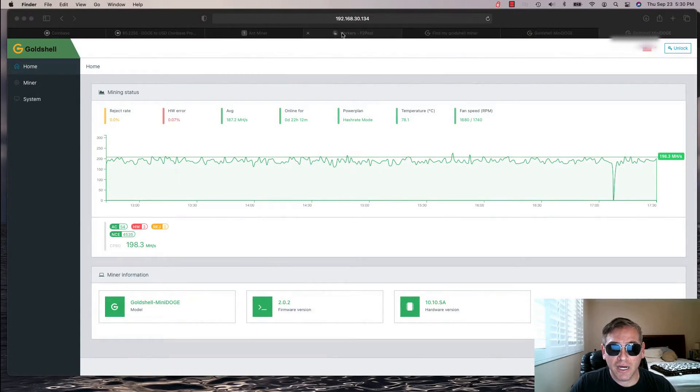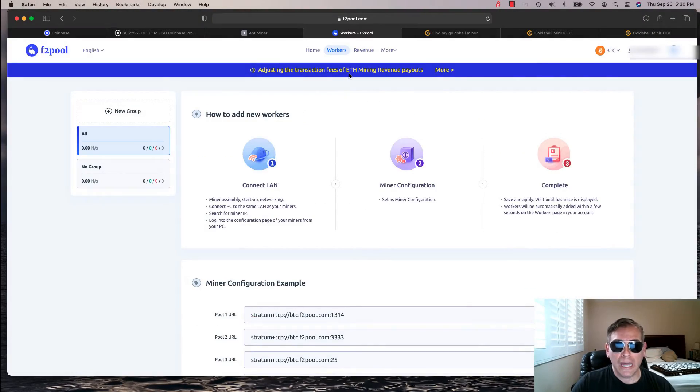I'm going to go ahead and navigate on over to F2 pool. This is what you normally see when you log in — it gives you an overall overview of how you're going to add new workers. You obviously need a network connection and your miner configured, which is what we're going to get into next, and then that should complete the overall process. Very simple.